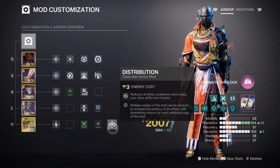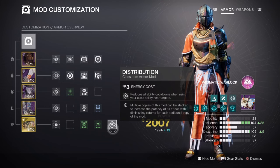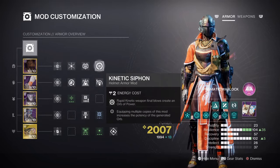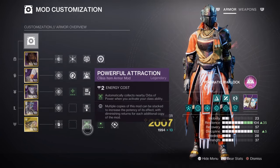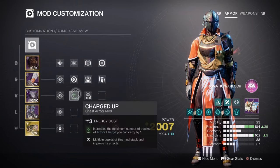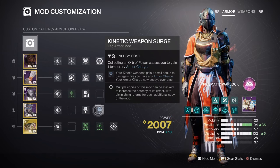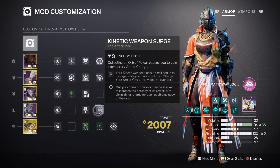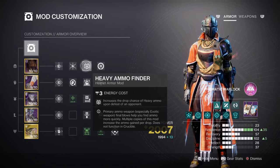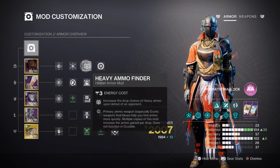You can run x2 of certain mods as well if you really need an extra bonus. Additional mods which are highly recommended: Kinetic Siphon for generating orbs of power via kinetic weapons, Powerful Attraction for collecting orbs when using your class ability, Charged Up x1 for a +1 armor charge stack, Kinetic Weapon Surge x1 for a 10% kinetic weapon buff, Ashes to Assets for super energy regen via grenades, and lastly Heavy Ammo Finder, Reserves, and Scavenger mods are highly recommended for the weapons we are using.